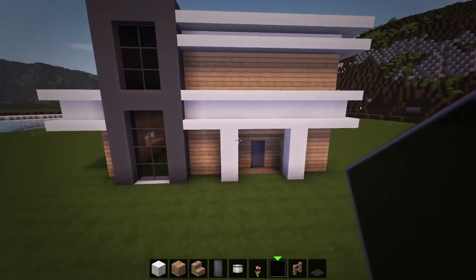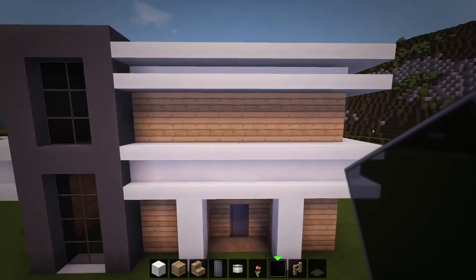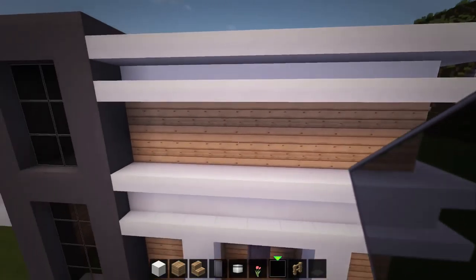Now come back to the front and above the quartz frame, add two 3-wide windows of black stained glass panes here and at the back as well.